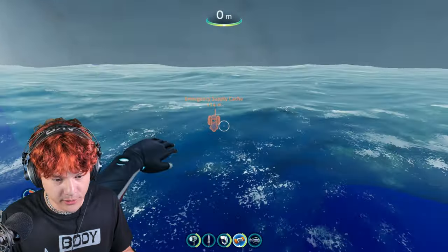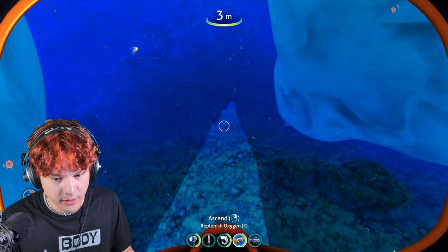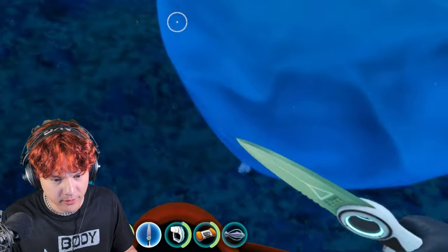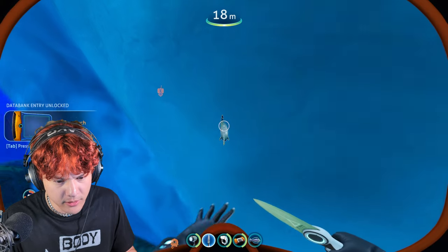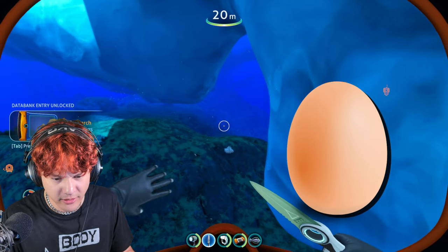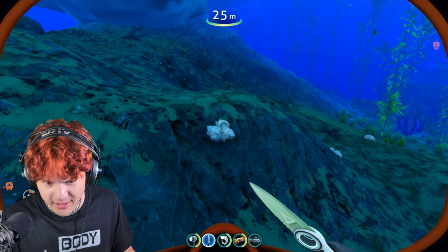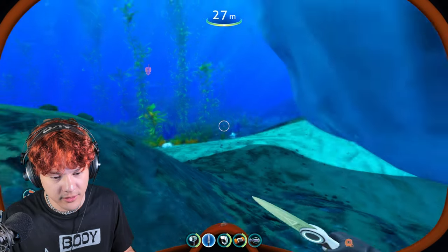I need to go down there. Let's go down. I'm going to get out my knife. What's this? A creature egg — I just picked up an egg. And what's this? A salt deposit.